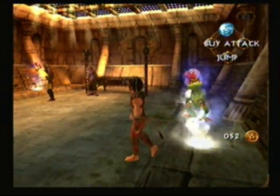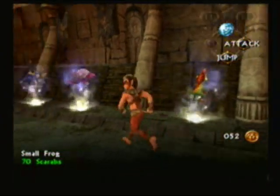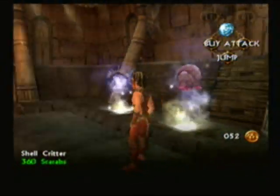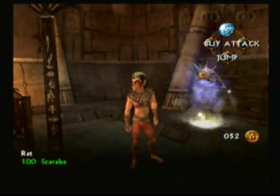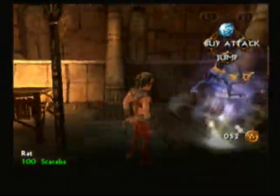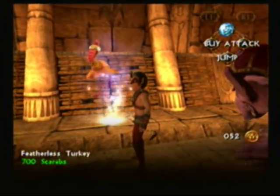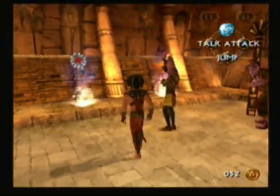This is a small frog — it looks nothing like a frog. A shell critter — it actually has a shell, so it makes sense. And a rat. I could understand how that would be a rat, but also how it wouldn't be. That looks like a rubber chicken come to life — featherless turkey. 700 scarabs? That's an outrageous price. Don't know who'd buy that, other than me.